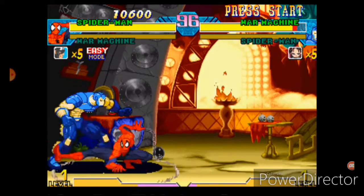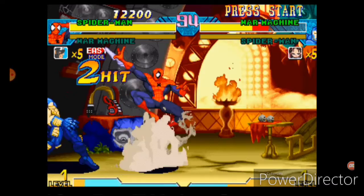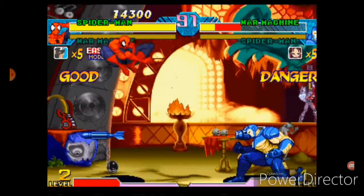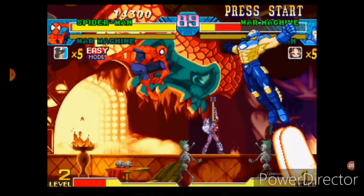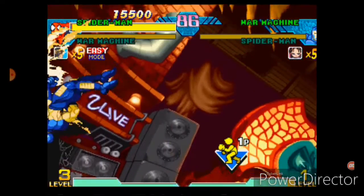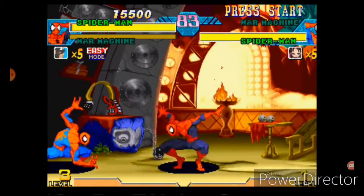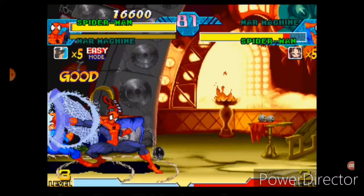With War Machine you have to be careful about his anti-airs. The way I like to play it: jump in, be prepared to block, and then go in for the combo. When it comes to combos, Spider-Man has a projectile — the web shooter — that acts like Sub-Zero's ice ball. It basically tangles the character, freezes him, and allows you to go in on them.